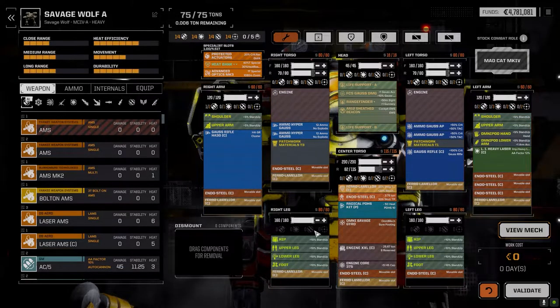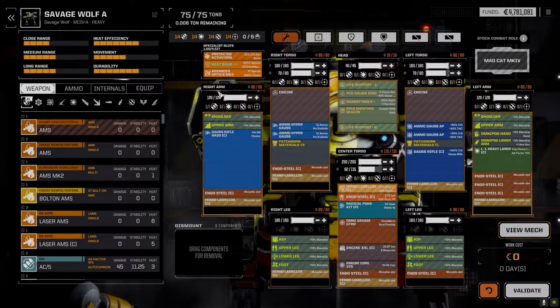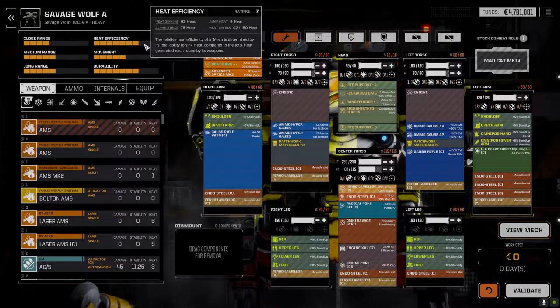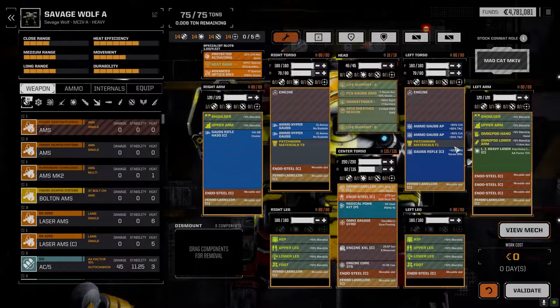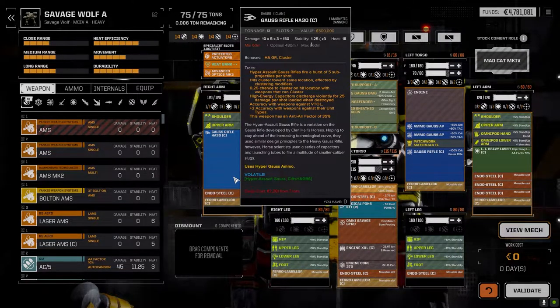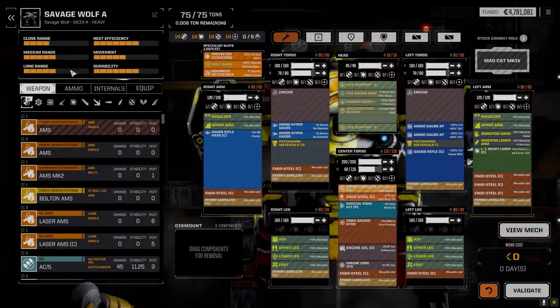The Savage Wolf has the HAG Gauss rifle, the clan Gauss rifle, and the large improved heavy laser — nice heavy pinpoint with those two, and nice scatter with the HAG. We've got range finder, AR-12 sheet beacon, Gauss rifle accuracy bonus. It's a little heat-heavy, but we can cycle the large improved heavy on and off. The Gauss rifles shoot out to 900 and 960 meters, so we'll engage at range first, stay cool, and drop heat when we get closer.